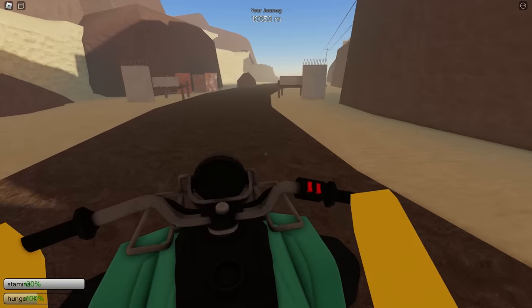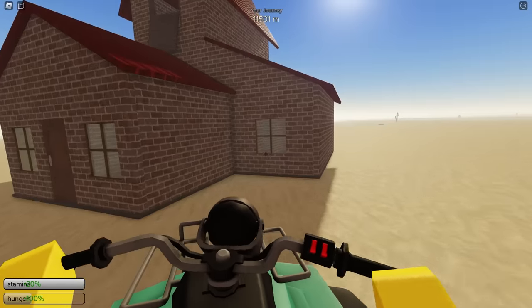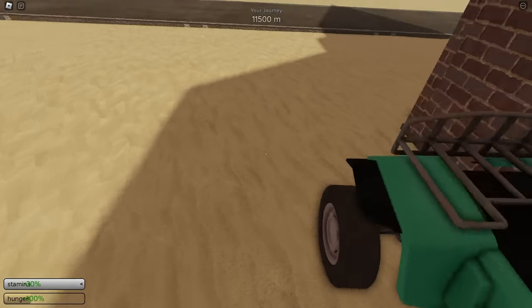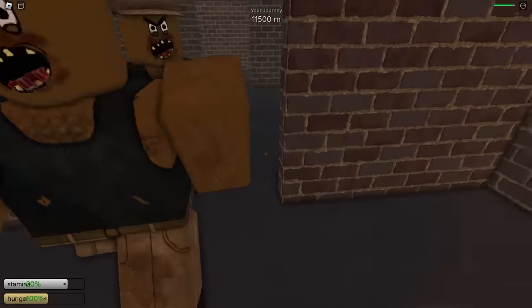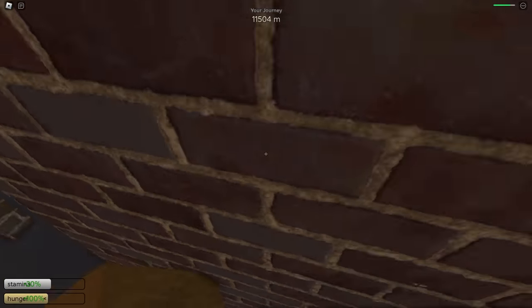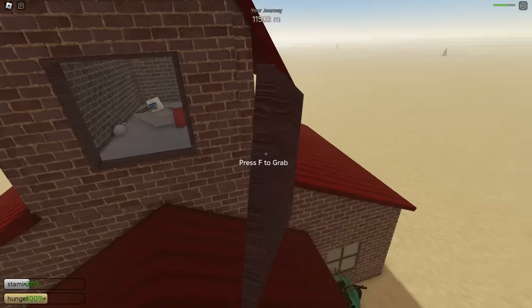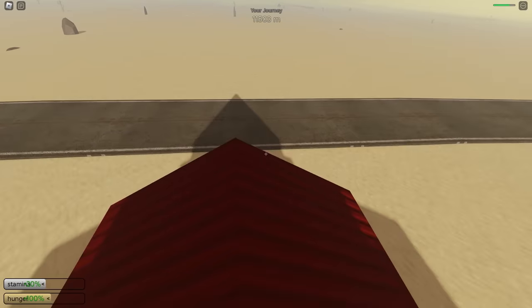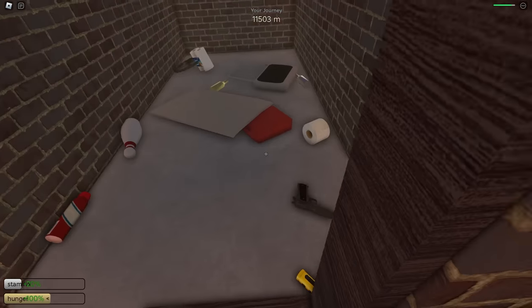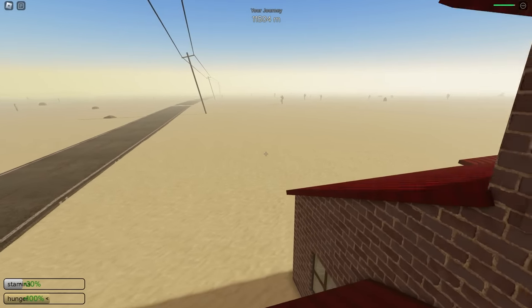We need to stop by one of these buildings because we're going to die from hunger. We found a building — let's park it so the car doesn't roll away. It does have a chocolate bar, which is good. Let's grab that quickly. There's also a secret spot up here — I didn't even know about this. I just saw it was cracked open while coming up. It's actually pretty cool and has some gas, though we don't really need it right now.